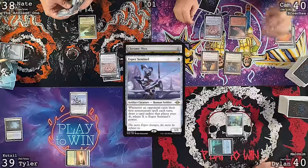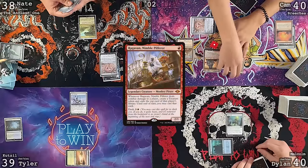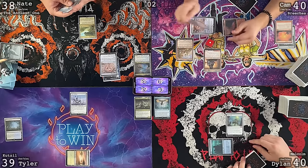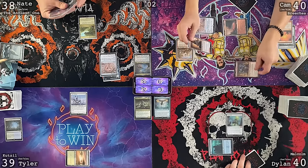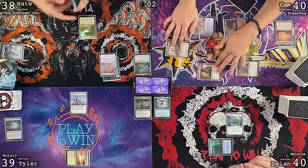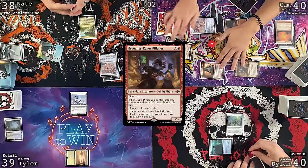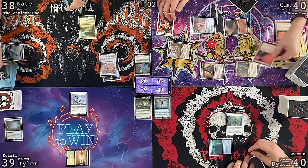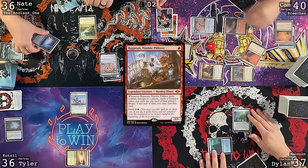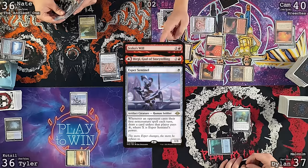Nate untaps, draws, casts a Chrome Mox pitching a blue card, and passes. Are you paying Spree Sentinel for the Chrome Mox? I'll get a draw. I'll dash Ragavan again, trigger Bergy for a red, go to combat. I'll hit Dylan with Breeches, Tyler with Bergy, and Nate with Ragavan. Breeches triggers: make a treasure, exile the top card — it's a Jeska's Will.